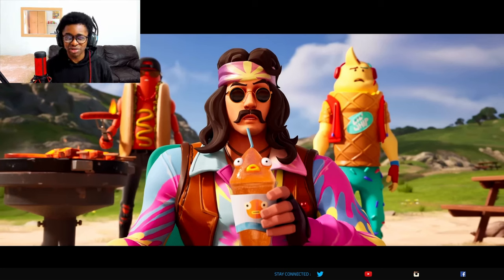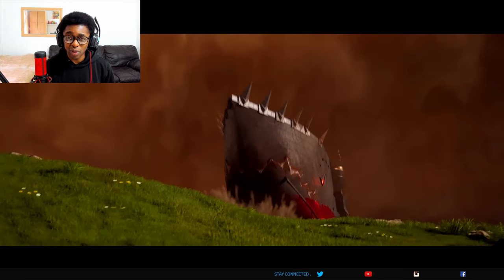There is also a smoothie that this character is drinking, which I assume is going to be a back bling. We've had smoothie back blings before — right there you can see a Fish Stick smoothie. This ship I assume is going to be a POI available in the game. You can maybe climb inside it, get some items and chests, or there might even be a boss inside.